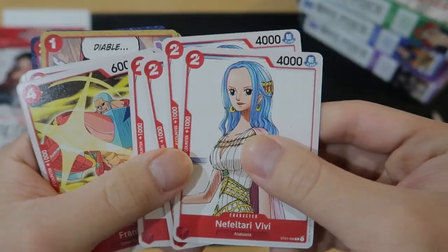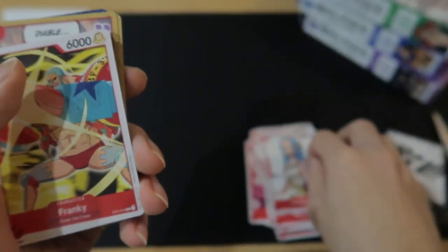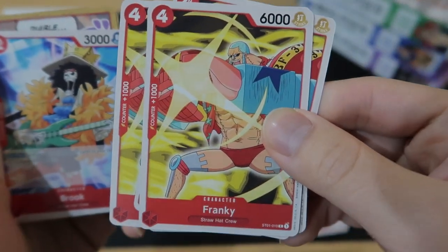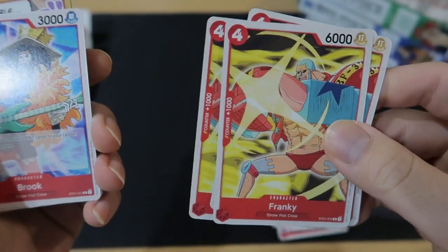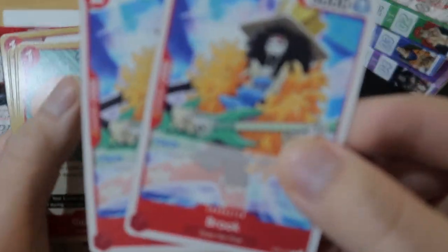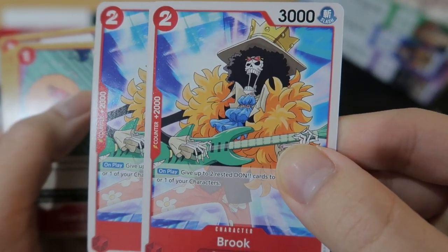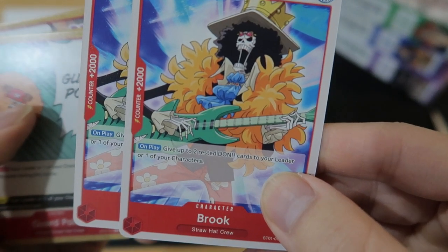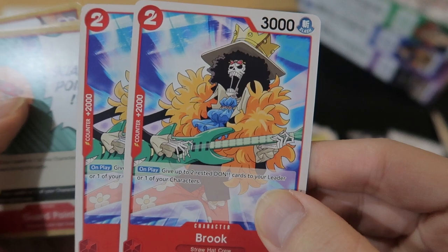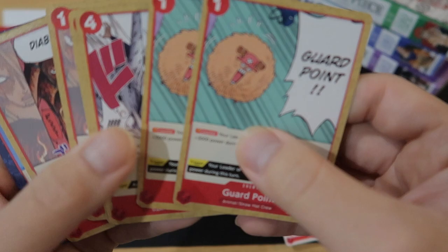Then we got 4 Vivis — 2 play cost with 4,000 power. Then we got 4 Frankys — 4 cost, 6,000 power, vanilla. This art looks nice. And here we got Brook — 2 play cost, 3,000 power, and on play: give up 2 rested Dawn cards to your leader or one of your characters. Sounds good.